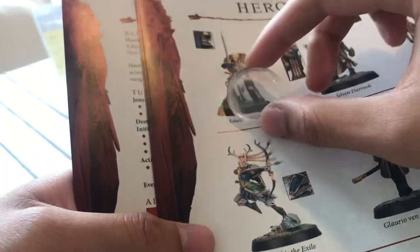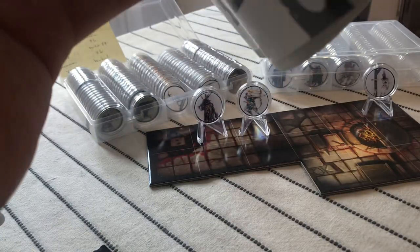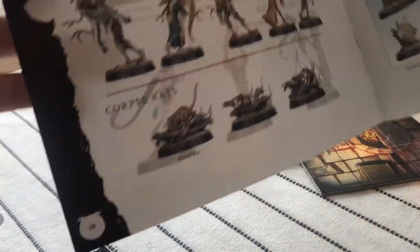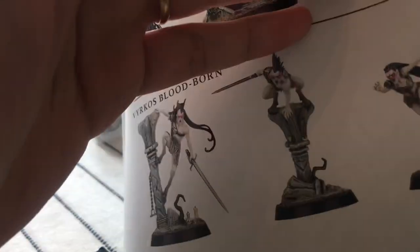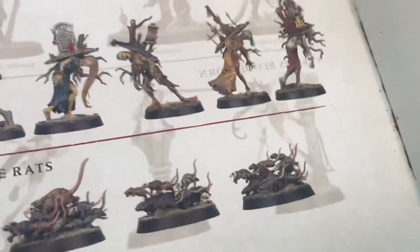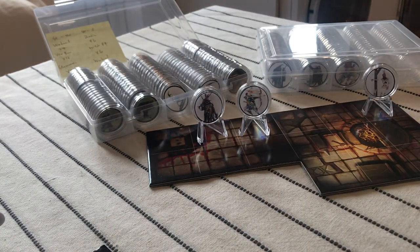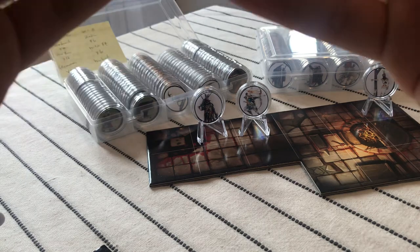Obviously in that case you need to destroy a few pages of your rulebook. There's also an issue with these adversaries because they are on the other side, so you might need to do some photocopying — which is probably a better idea — and then crop them out. Or you can just do what I did: put them into those templates and crop them out.